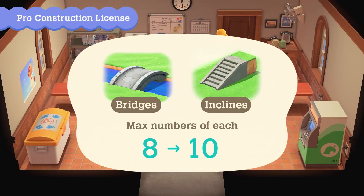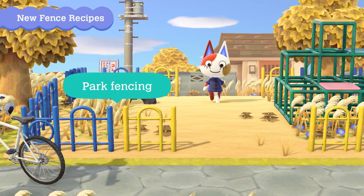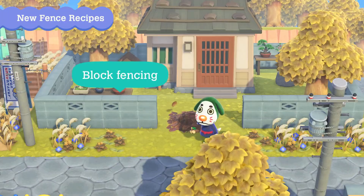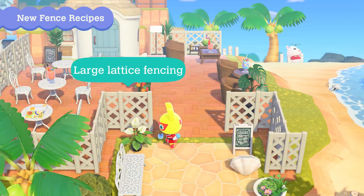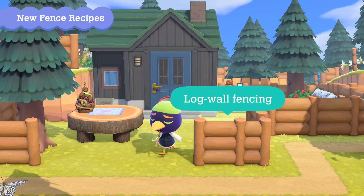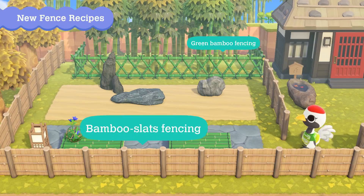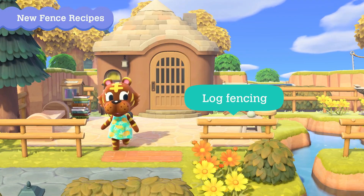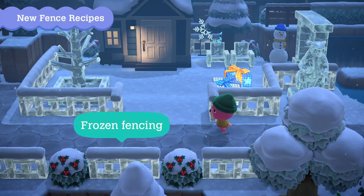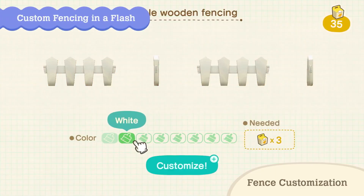The maximum number of bridges and inclines you can place on your island will increase to 10 each. Plus, nine fence types, including park fencing, block fencing, and corrugated iron fencing will be added, letting you diversify your island even more. Some fencing can be customized too.